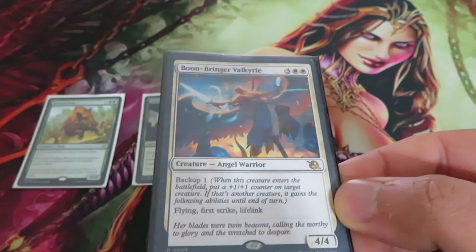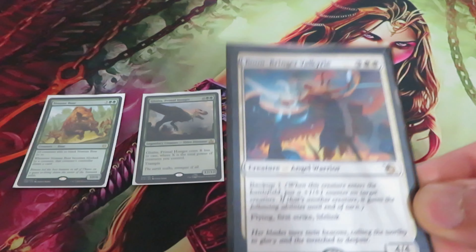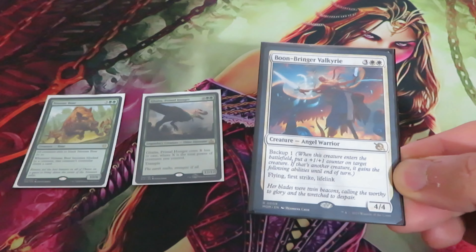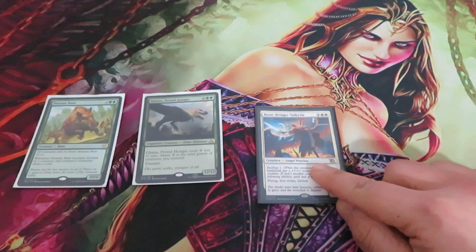Any creature with backup is a normal creature spell. Therefore, when cast, it will go on the stack. There can be a counter, there can be a response — if nothing happens, Boon-Bringer Valkyrie will hit the battlefield. When Boon-Bringer Valkyrie hits the battlefield, backup will trigger.